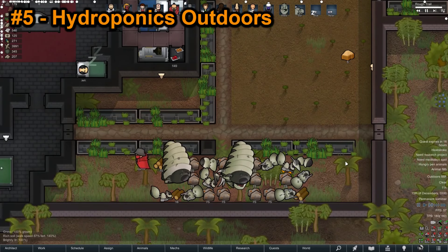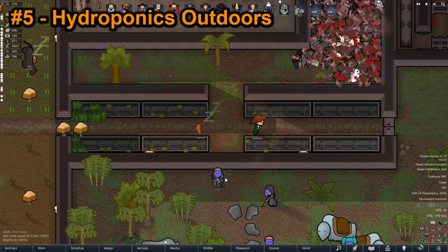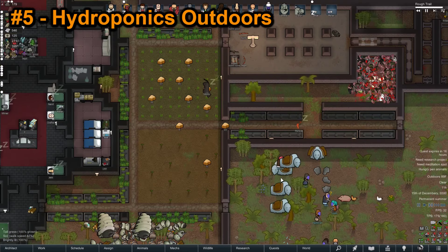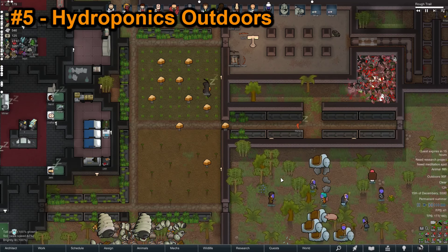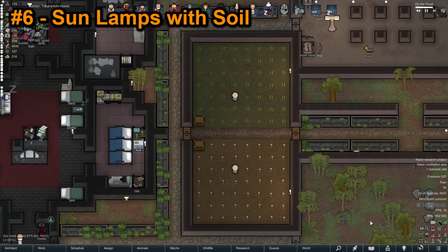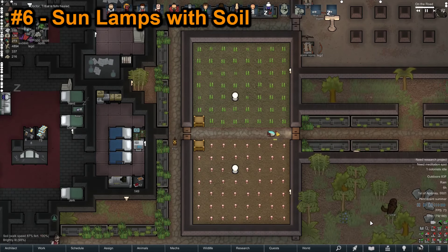Hydroponics can be used without sunlamps. They are weather resistant, have double the fertility of fertile soil, and have relatively low power consumption. You can use them to line your pathways like this, making the farms easily accessible to your pawns, and improving pawn pathing by keeping them walking on the paths instead of dirt. On the flip side, sunlamps can be used without hydroponics. This allows you to grow devil strand indoors, and is significantly cheaper resource wise when compared to a traditional hydroponic setup.